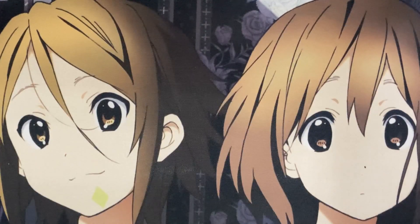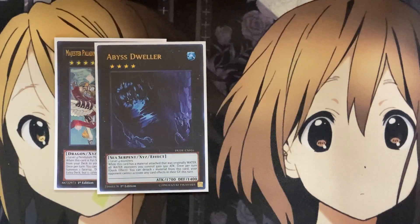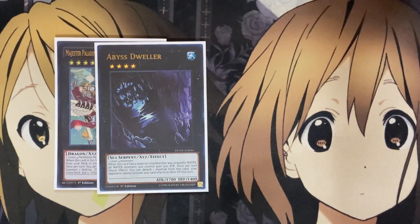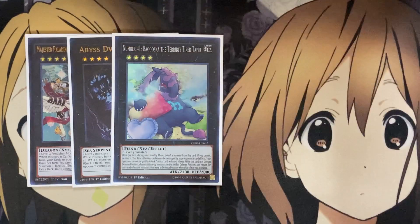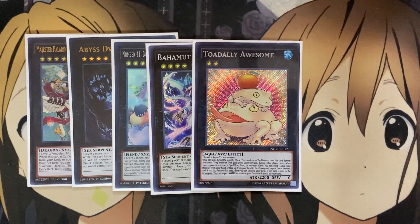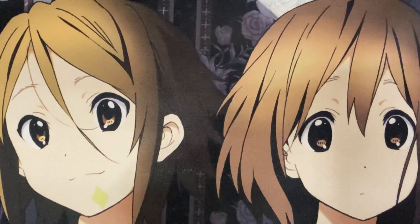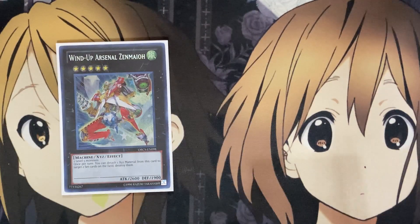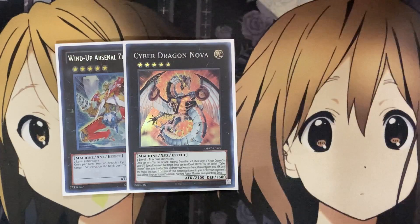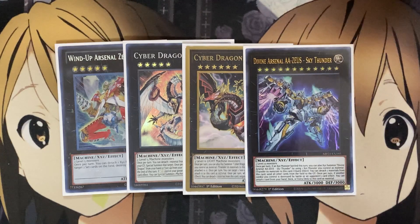Moving on now to the extra deck for the Xyz Monsters. I have one Majesty Paladin for search power for our Draco Slayers and Pendulum Monsters, one Abyss Dweller since the Dynamis monsters are Water — gaining its additional effect, Baguska for more of a defensive Xyz summon, Bahamut Shark because you just need two level 4 Water monsters and then Toadally Awesome to summon out because of it. Same play with Stealth Dragon — just a good destruction card making use of our Water Dynamis monsters. For the bigger Xyz, I also run one Wind-Up Arsenal Zenmaioh for the Machine option, one Cyber Dragon Nova and also one Infinity to overlay into using our Machine monsters, and one Divine Arsenal Zeus to overlay on top of them — being a Machine monster, not limiting us with Rivalry for any of these bigger boss monster Xyz plays.